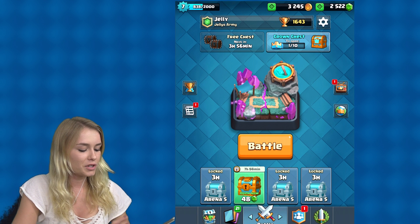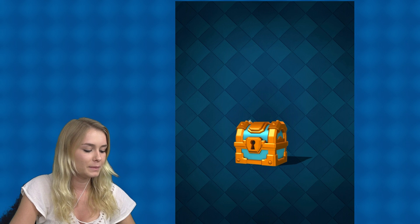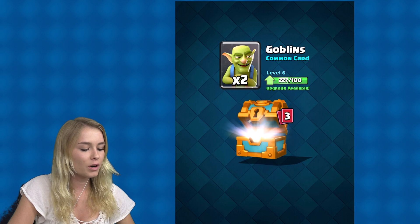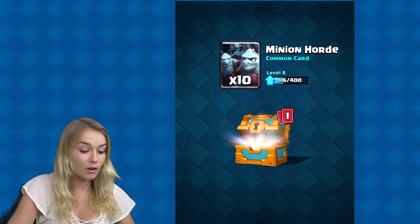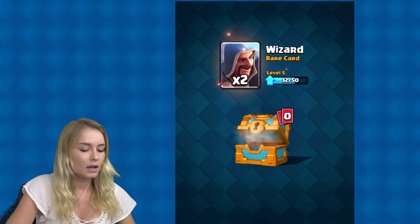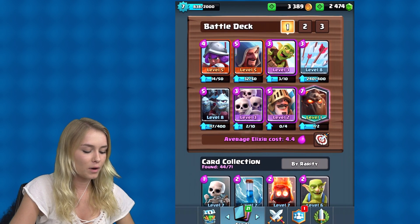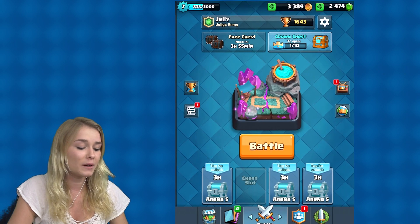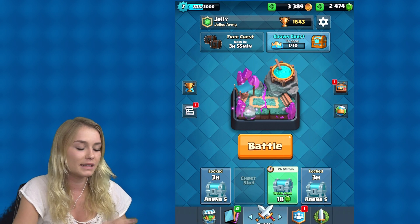I think we should start off by opening the golden chest. A lot of gold, goblins, minions, minion horde — I love this one — wizard, and that's it. Now we got some more points on each of them. Hopefully I will be able to upgrade something by the end of this video. I really hope so, but I'm not 100% sure it's going to be possible.